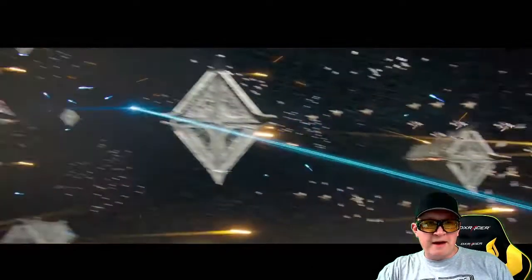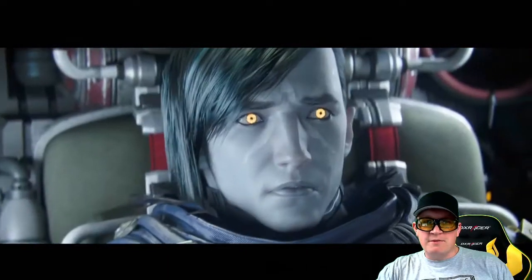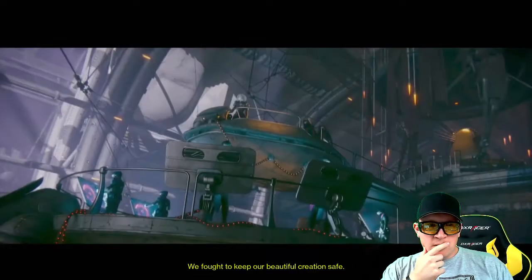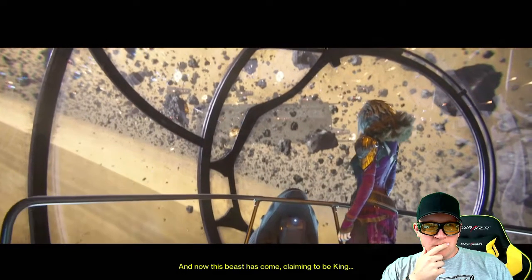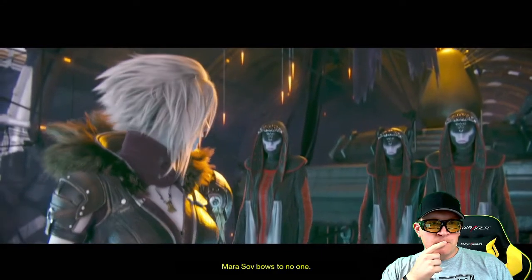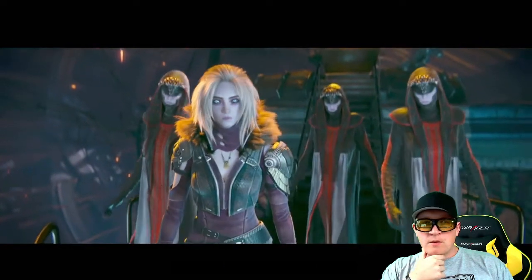We've got the Awoken — who are they fighting against? Is that the Vex? The Fallen? I feel like that's got to be the Fallen. The dialogue says: 'We fought to keep our beautiful creation safe, and now this beast has come, claiming to be king. Marasav bows to no one.'